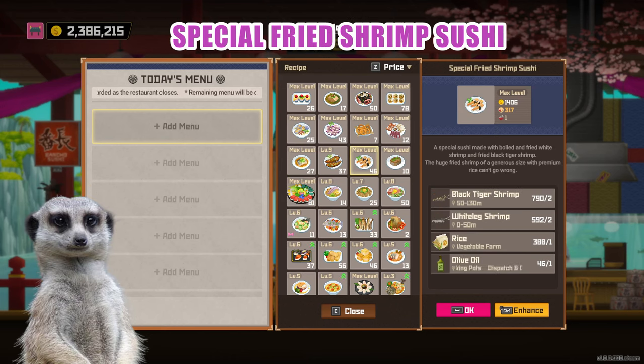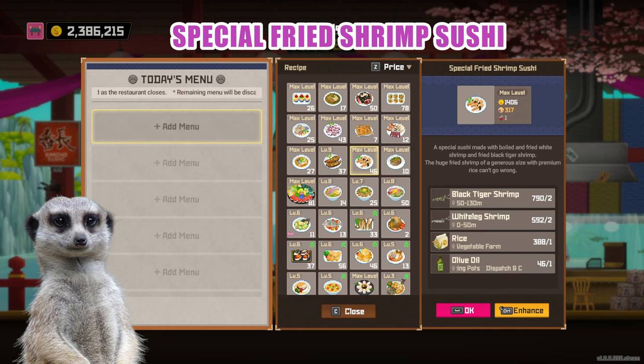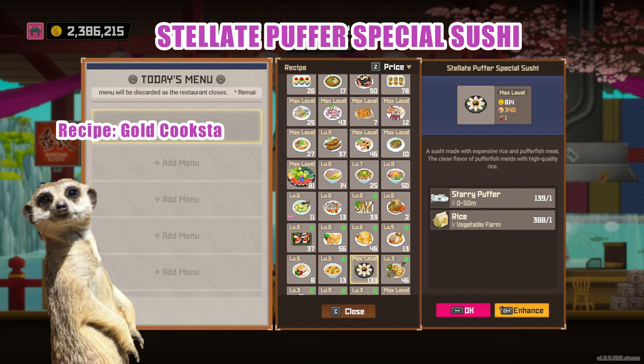Special fried shrimp. Smaller fishes breed faster, and this is especially true for those that you can catch using the butterfly nets. You'd have to finish Maki's request for the net and level him to level 5 for the recipe. Complete ingredients are white leg shrimps that you can catch at the shallows, black tiger shrimps at medium depth, rice, and olive oil. Styloid puffer special — this dish is an absolute giveaway as you'd only need two ingredients, and it also pays really well in the mid-game. You'd be able to unlock this recipe once you get your Cookstar to gold rating.